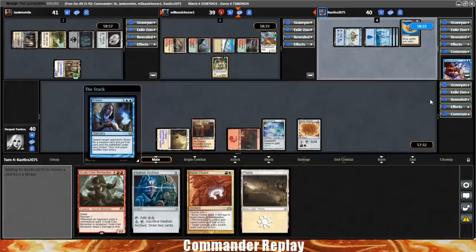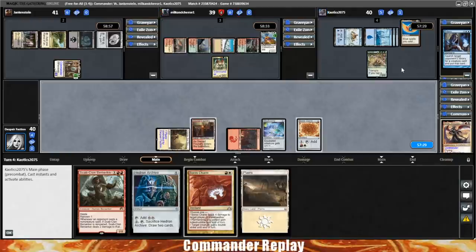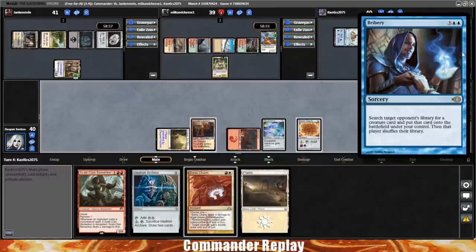Opponent's going to fire off a Bribery. You don't see Bribery as much as you used to — I think for a while people got really down on creatures and stopped running it. But now that they've printed some really crazy creatures like Nyxbloom Ancient, Bribery is a card that gains a lot of value. That is scary.